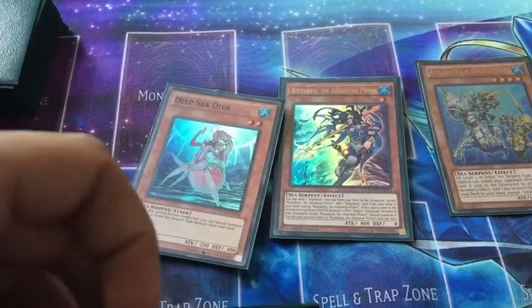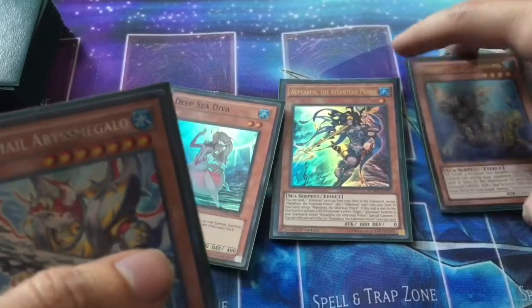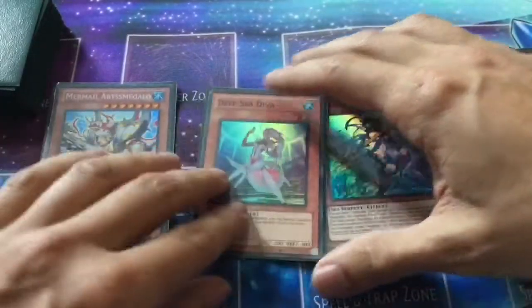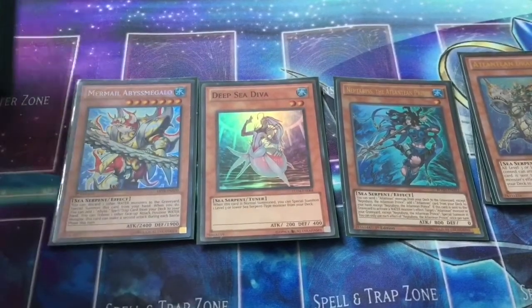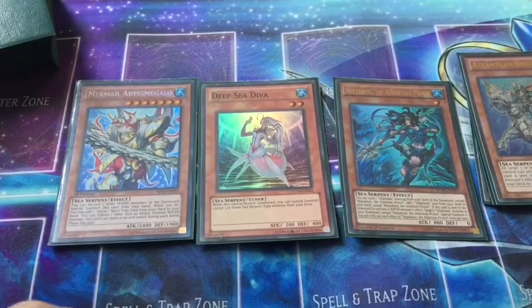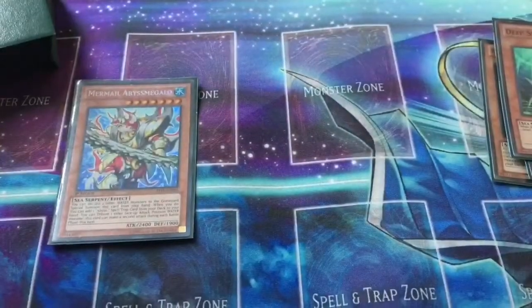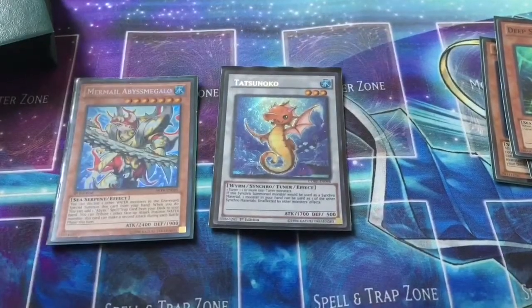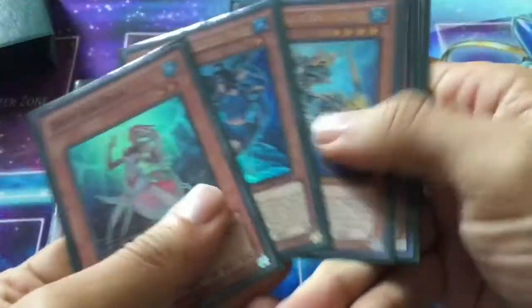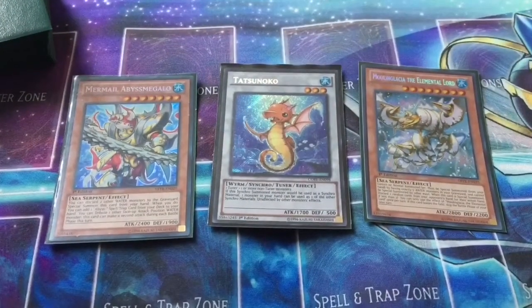Then, Atlantean Dragoons' effect in the graveyard is going to trigger, allowing you to add Mermail Abyss Megalo from your deck to your hand. Now you have Mermail Abyss Megalo and two waters, so what you're going to want to do is discard the two waters to your graveyard to Special Summon the Megalo. And since this is first turn, you can search out the Abyss Sphere if you want. Now you have three, and then Dragoons' effect — make sure to search out Moon Glacier the Elemental Lord. Then you're going to Synchro Summon with these two and Special Summon Tatsunoko. Now you have five waters in your graveyard, so go ahead and summon Moon Glacier the Elemental Lord, and that is the combo.